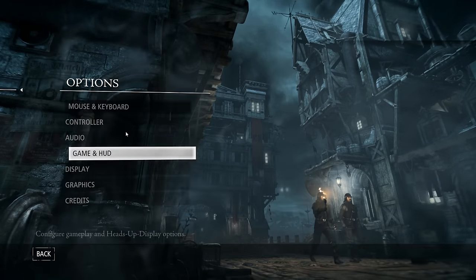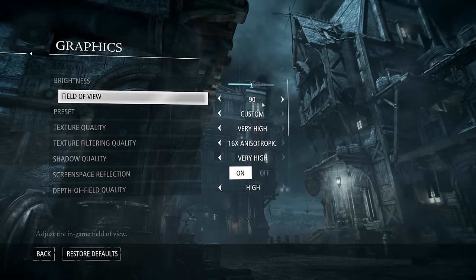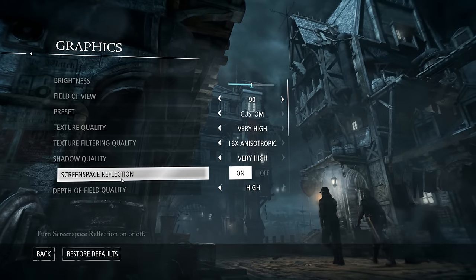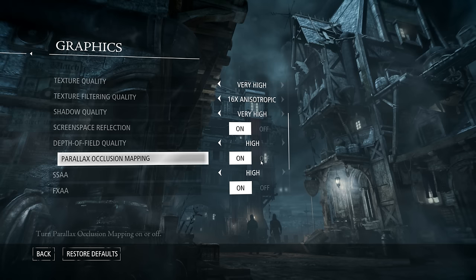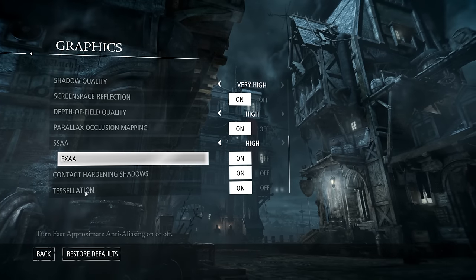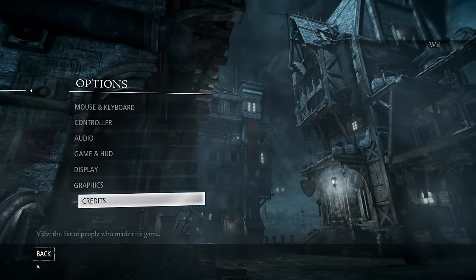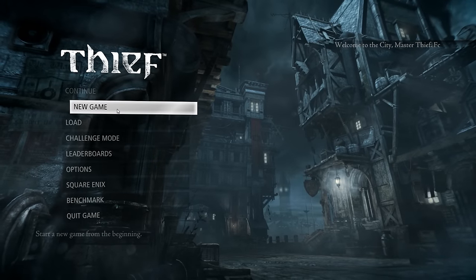I'm just going through the HUD controls. Now we'll go into graphics. Field of view is correct. Texture quality is great — I can get it up to 16x anisotropic filtering. Screen space reflection is an easy way to render reflections. The problem I was having is right here: super sampled anti-aliasing. I had it on high and I turned it off and that fixed the problem. There's also fast approximate anti-aliasing, which is FXAA. Here's contact hardening shadows — that sharpens shadows closer to the camera and blurs them farther away.